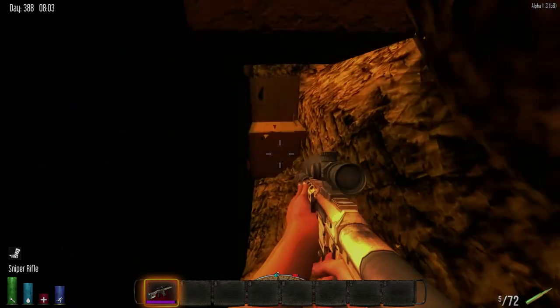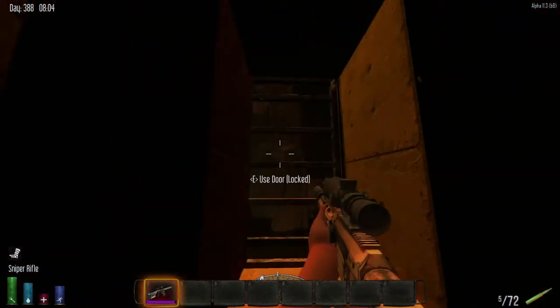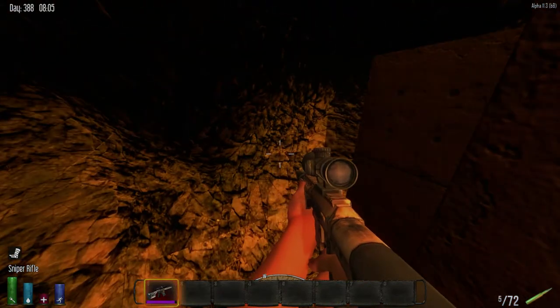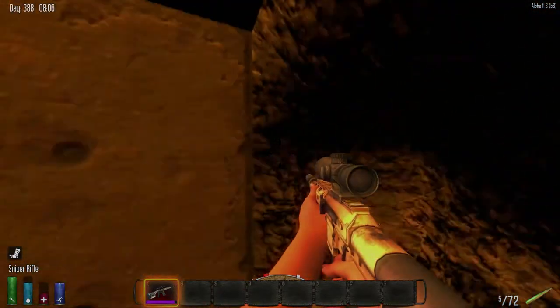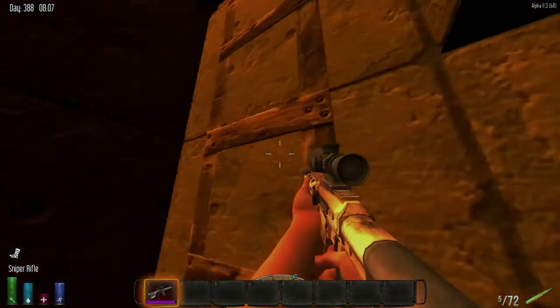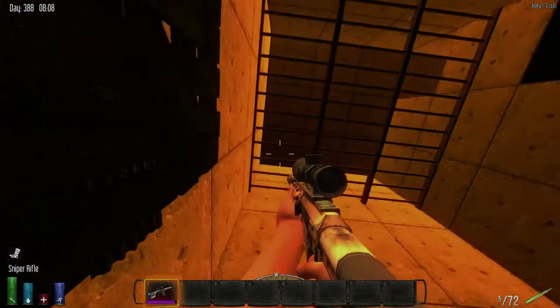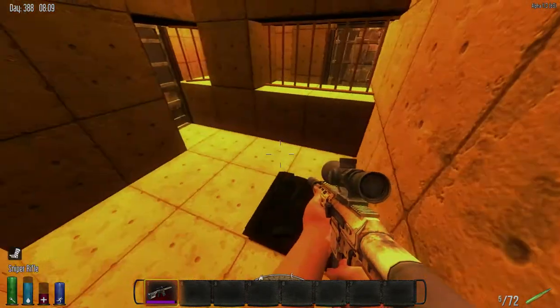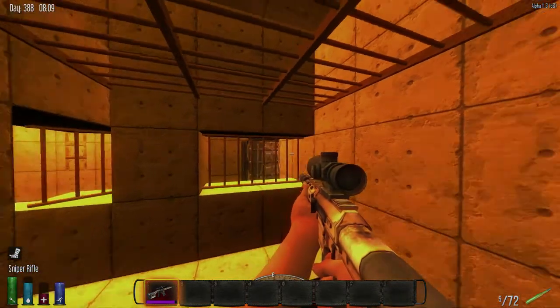Here is the entrance. Underneath here we've put a door, so hopefully no one can find this unless they've watched this video. Come through the main entrance — multiple doors to get through. And here is our kill box.